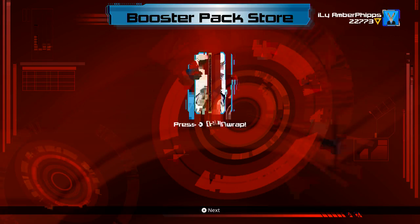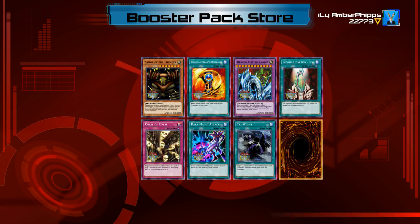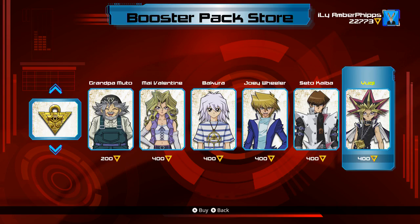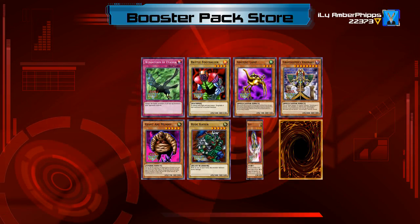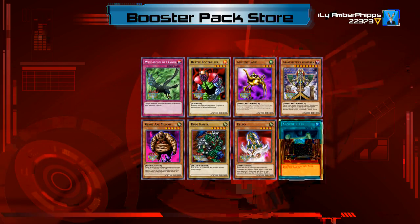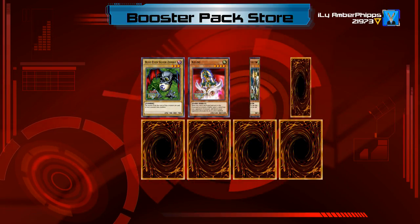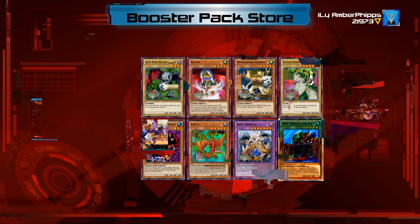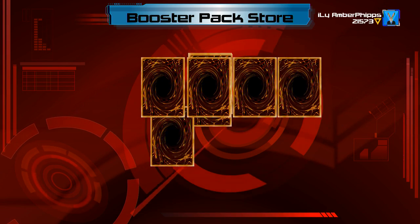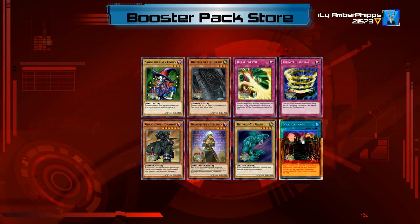Curse of Dragon — eh. Dark Magic Attack, Card Destruction — not bad. Let's open up a few Kaiba packs, looking for Blue Eyes obviously. Ancient Rules — that's a good pull, it's good in a Dark Magician or Blue Eyes deck. King Dragoon, Toon Goblin Attack Force. One more Kaiba — we pulled Saggy, this pack was already good.